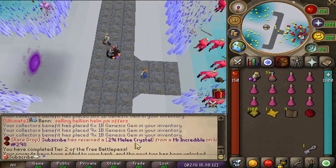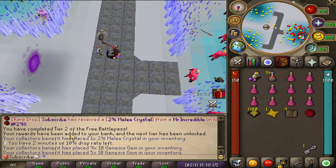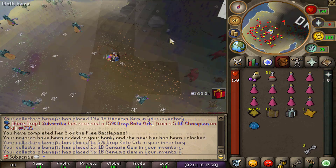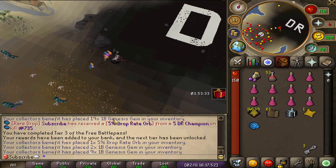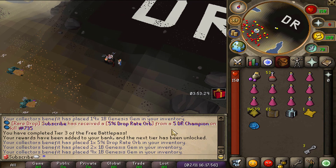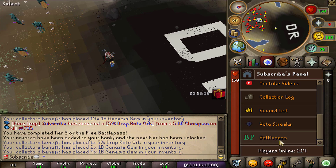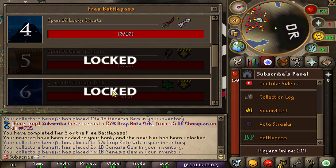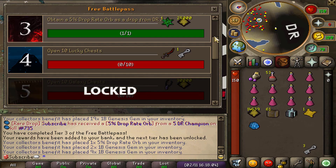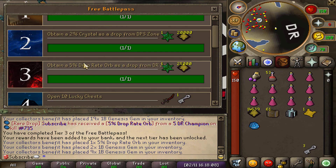Only took 298 kills but we just got ourselves the 2% melee crystal which is super nice, and with that we also completed tier 2 of our battle pass. We also got the 5% drop rate orb from a 5% drop rate champion at kill count 735 — that's how long it took to grind out this orb. Those are the most annoying tasks so far because they just take so long.